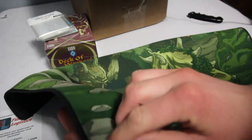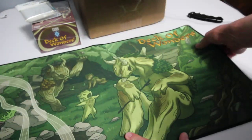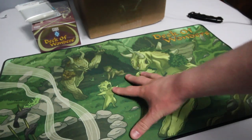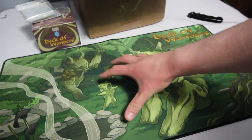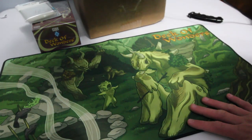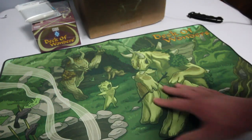Nice stitching along the edges there — I like that a lot. And I am really pleased with how this actually turned out. This is the Troll Nest, and I really like this art here. It's very beautiful, by Lauren Brown. I think this turned out really nice. The colors are nice and vibrant there.